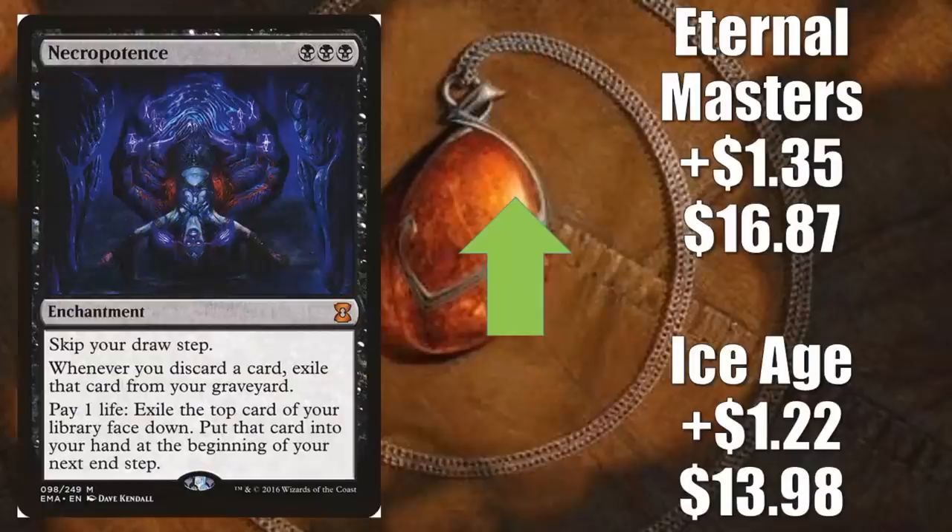Next we have Necropotence. Over the last couple weeks, every copy of this card has been going up. This week, two are still moving at a significant clip. Ice Age is up $1.22 to $13.98 — that one was kind of lagging behind a little bit. And Eternal Masters is up $1.35 to $16.87. This is a great card for Karrthus, Son of Yawgmoth builds. Also not bad with Nightmare in Making, which is a card from Merciless Rage.